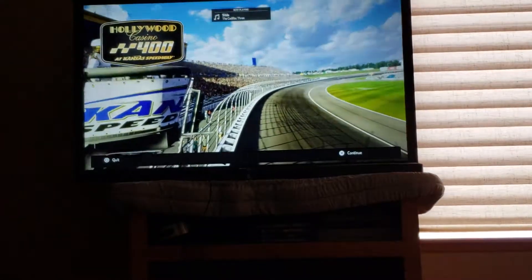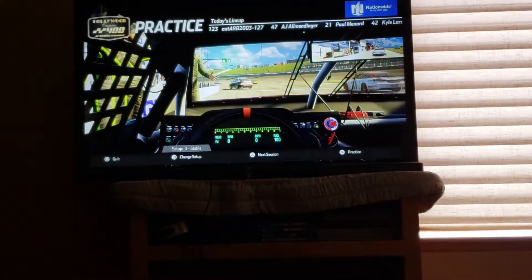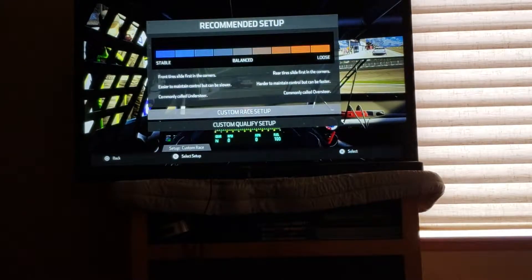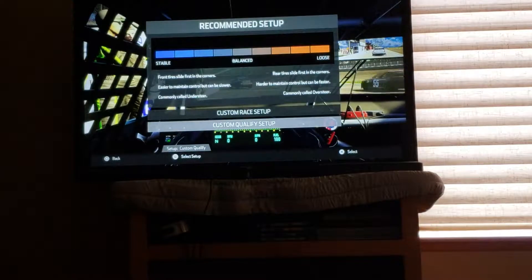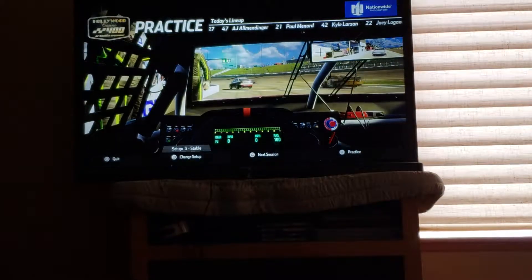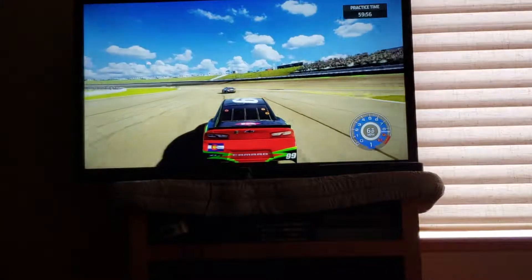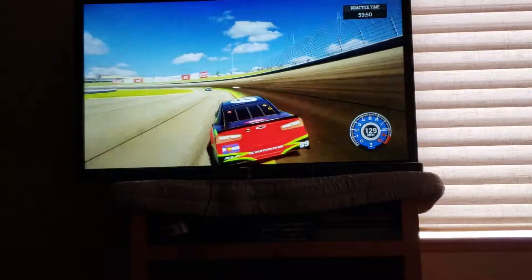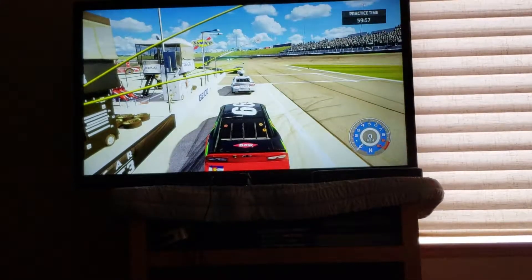Here we are at Kansas Motor Speedway for the Hollywood Casino 400. Let's get started with the race. I have setup set to level 3, and I don't have any custom setups because I don't know what any of it does and I'm scared to touch anything. So I'm just gonna do the preset of 3, and then I'll do a little bit of practice just so that viewers who don't know NASCAR Heat 3 can see what it's like. Oh, and I just went out on the apron. Cut that — you saw nothing.